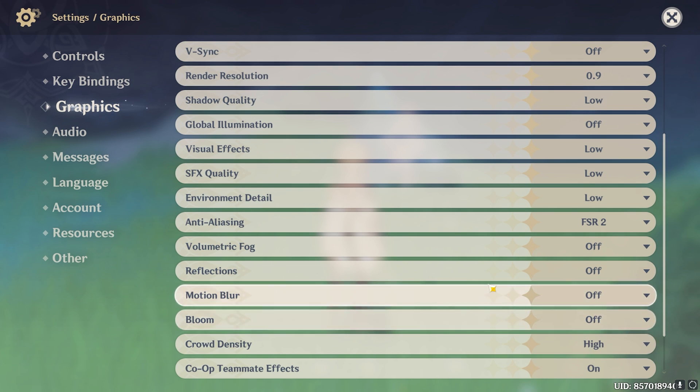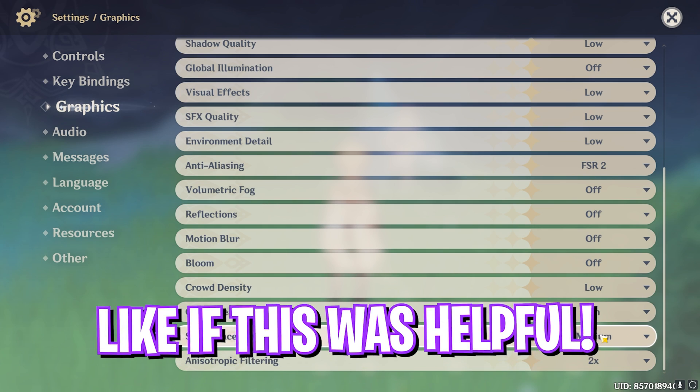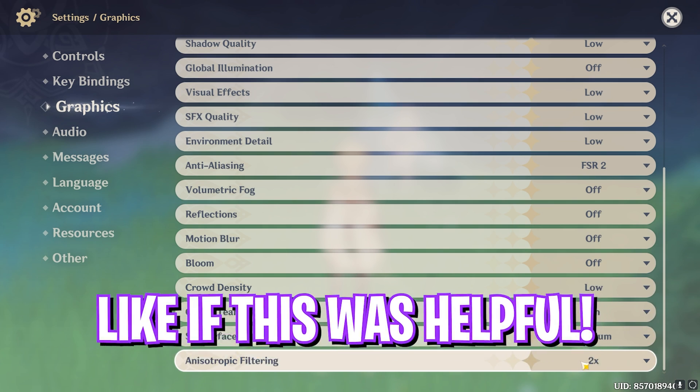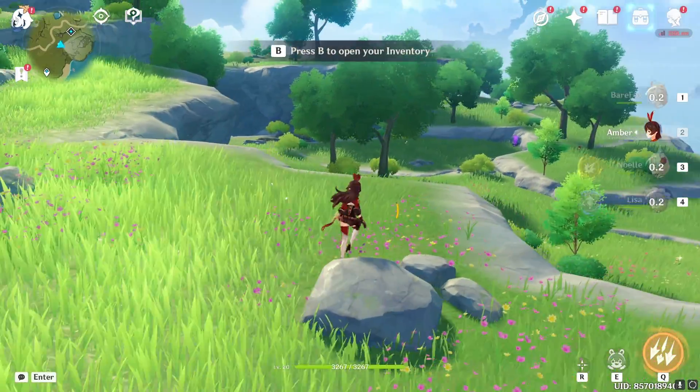Bloom — I'd recommend you guys turn this off as well. Crowd Density go with Low. Co-op Teammates Effect doesn't matter a lot, you can leave it on or off. For Subsurface Scattering go with Medium. Anisotropic Filtering go with 2x or 1x. So guys, that was it for this video — I hope I could have helped you out.